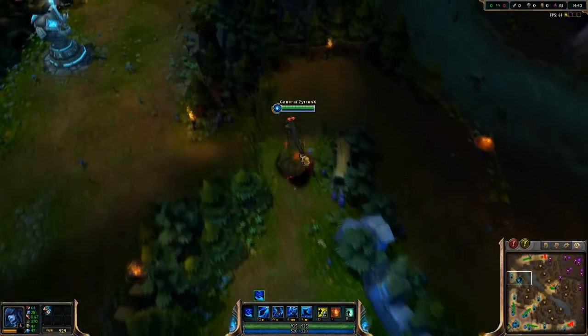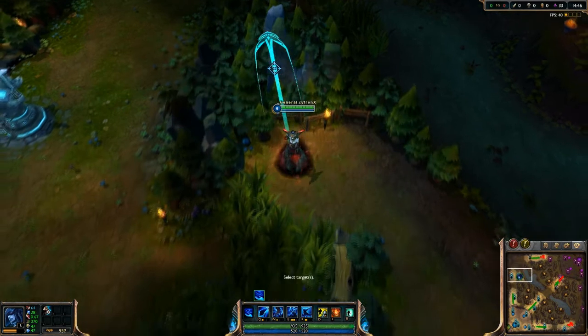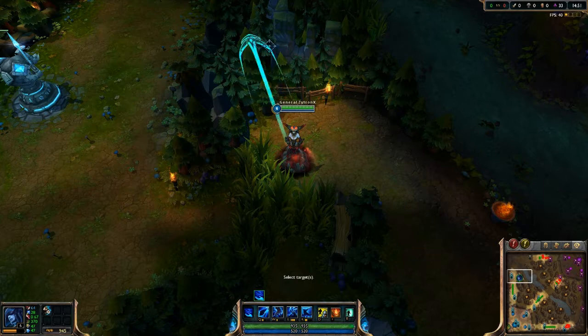Now this is the second trick. If you've got terrain like this, there is no way to cast your E — like, you cannot teleport in there.